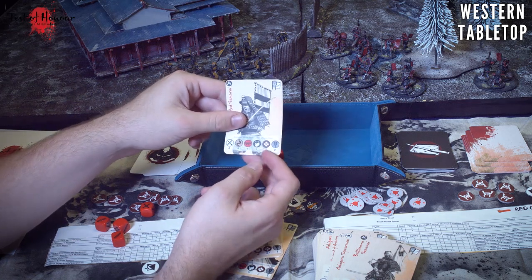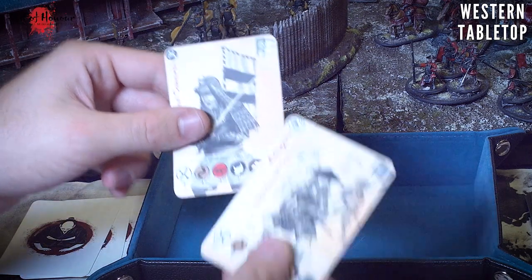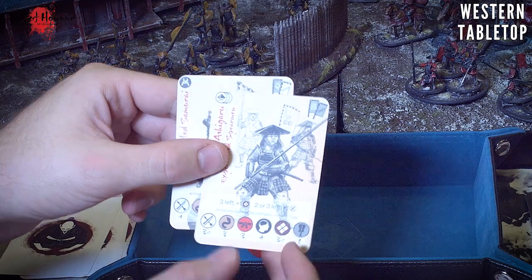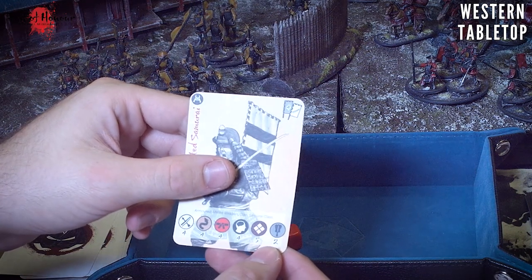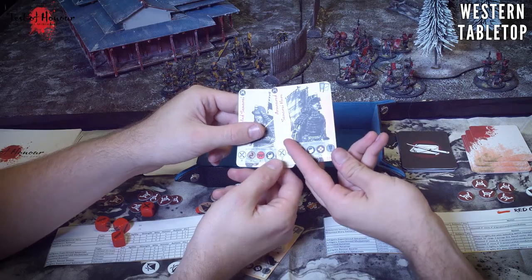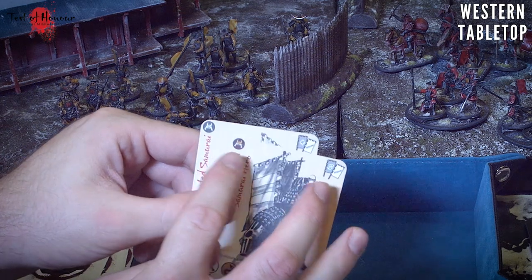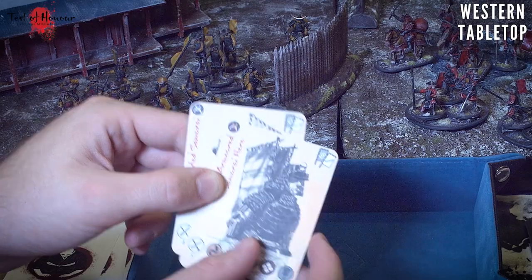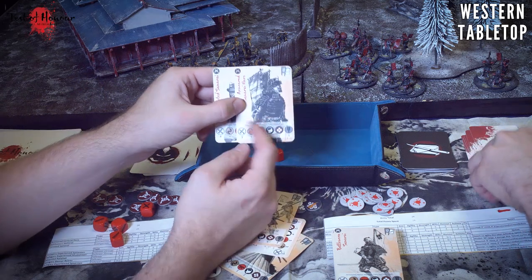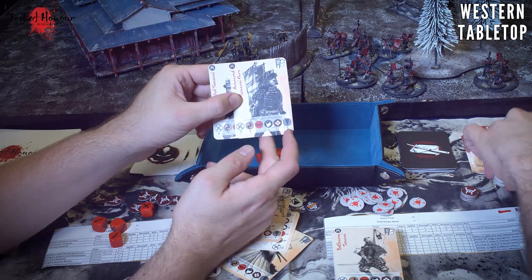The last stat on the card denotes how many actions a figure can take per turn. All basic followers - denoted by this icon - can only commit to one action per turn. Typically a hero can do two or three. There's a red version of the icon for the actual hero, and companions are lesser heroes. You can't take a companion as a hero, but it's a lower-cost option, and they can typically do one more action than a regular companion.